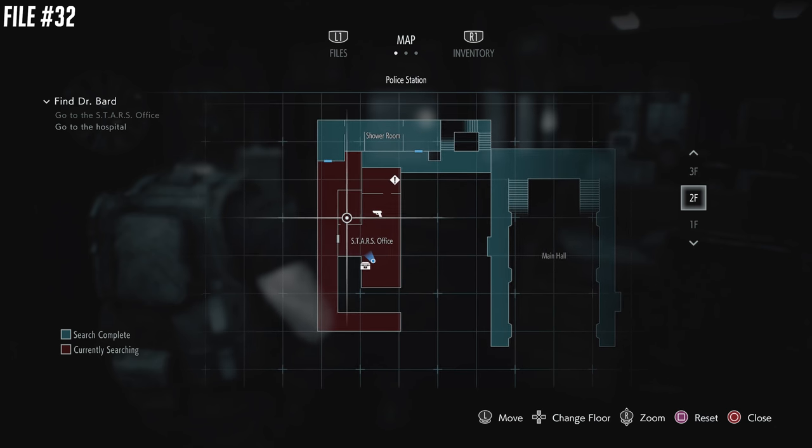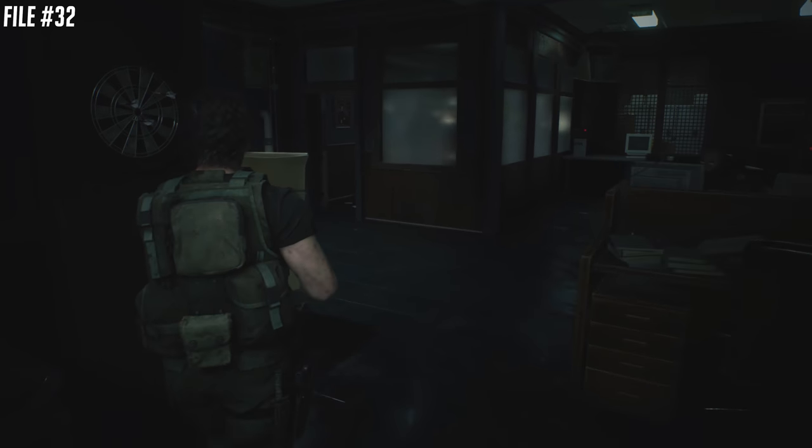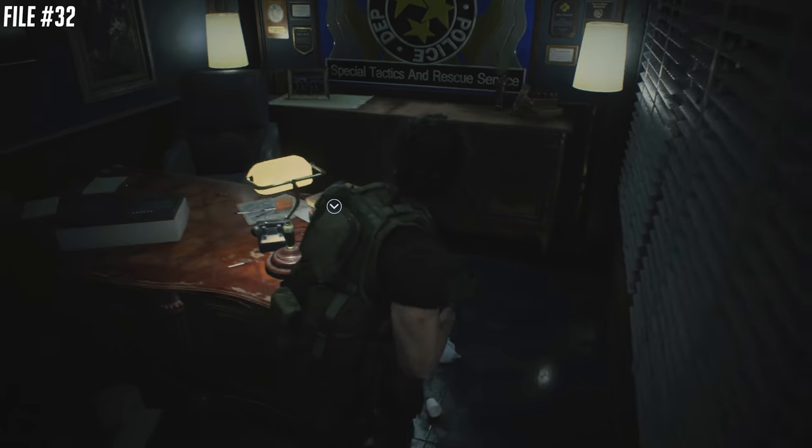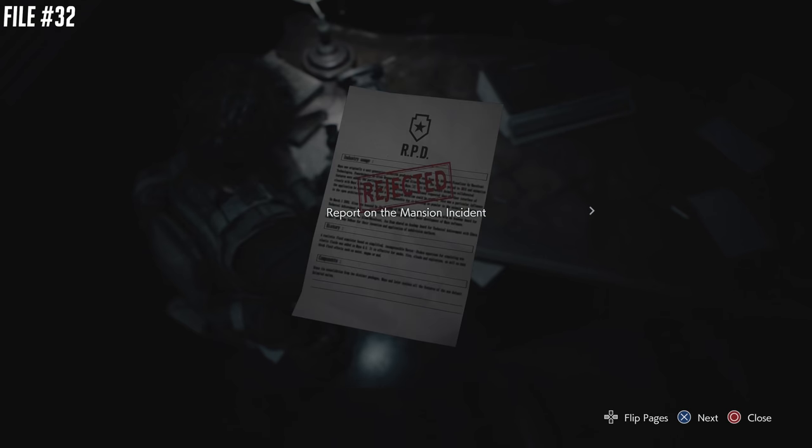You're going to eventually make your way to the STARS office. Inside the office, go into the smaller office — there's a storage box in there as well. Inside of here is file number 32. This is going to do it for our Carlos section.